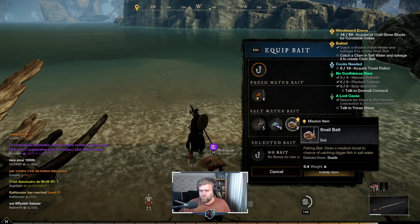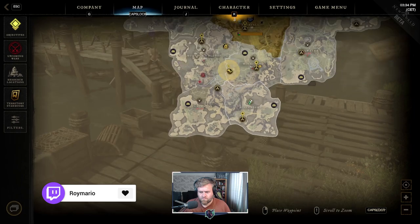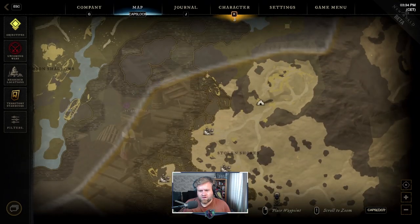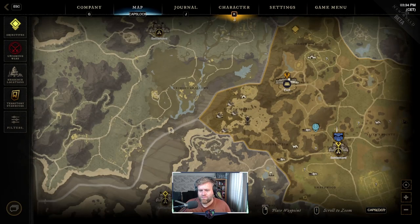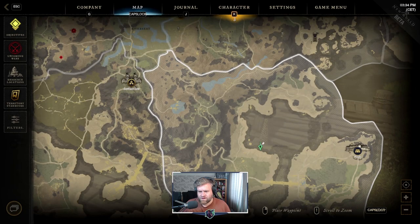On the map, the way you distinguish water types is simple: fresh water is the light blue sources, and salt water is a dark gray with black lines through it. Salt water isn't as common as fresh water, but luckily where you pick up this quest you are actually standing in salt water, so straight away you'll be able to get the clam.